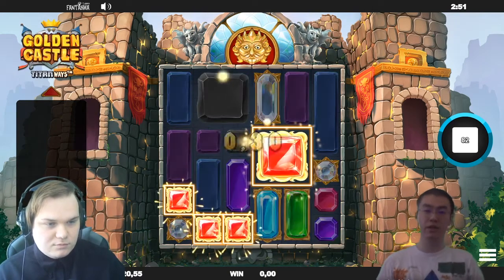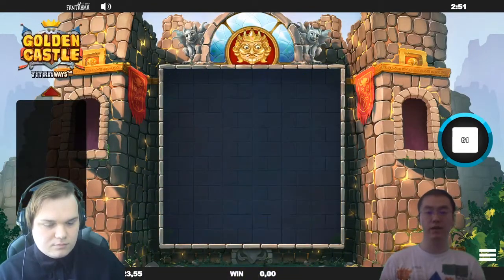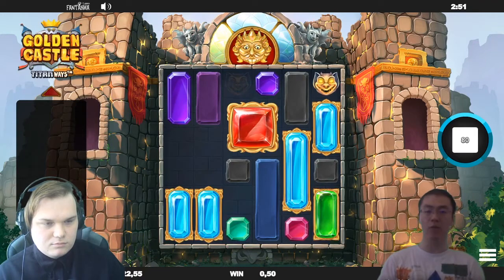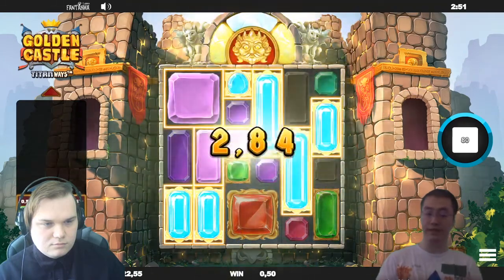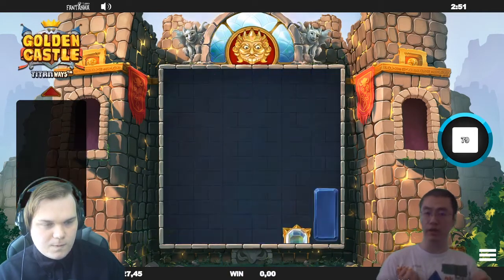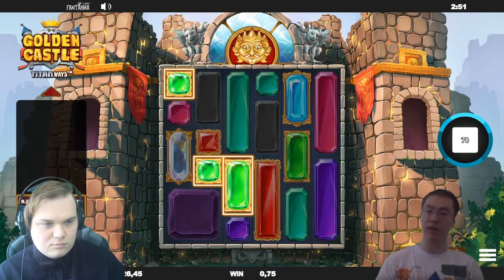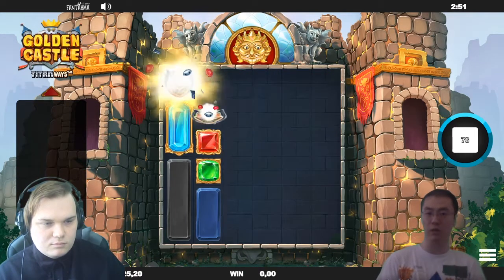How important is it for the player to visually see what is making them win big versus win small? It's very important. We always try to make the win amounts as clear as possible. When players understand how much a symbol pays, it's easier for them to get excited and root for certain winning combinations. If you know the top symbol pays 10x your bet for three of a kind, then landing two and watching the third reel spin becomes exciting — you know there's a potential 10x win.